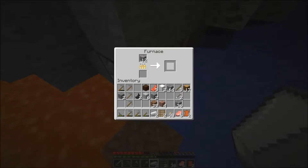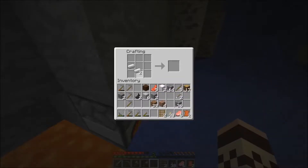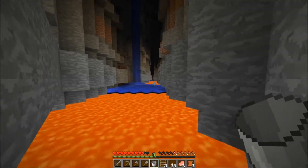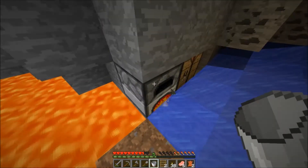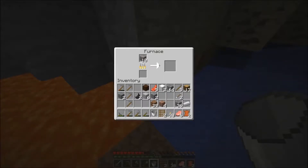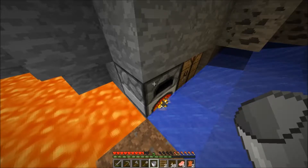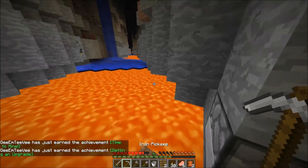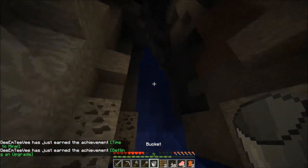Let's make a crafting table. Oh yes, I just earned that achievement. We have some coal — we made it into torches. That should give us at least six iron. I want six iron to make a bucket. We are indeed at level eleven — perfect. We have one and we need two more. Just for the funsies. I was just trying to delete things on my desktop while I was waiting. Getting an upgrade. Time to mine — woo!